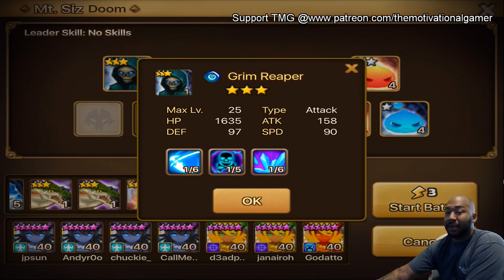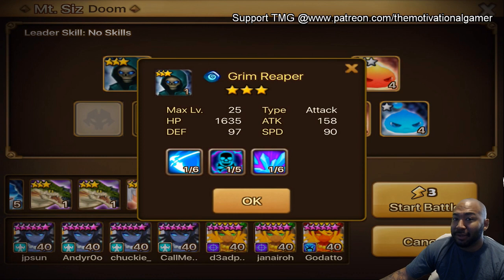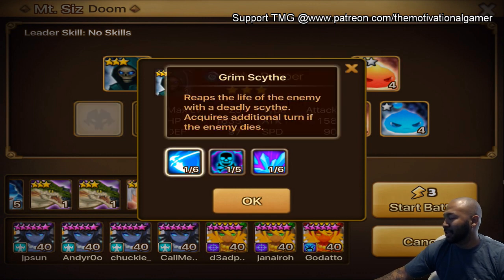Probably one of my top 10 underrated units I would have to say. Hemos, the water Grim Reaper, has got some ability. His first skill, Grim Scythe, reaps the life of an enemy with a deadly scythe. He acquires an additional turn if the enemy dies. I'm going to talk about his skills here first and then show you guys what he looks like in combat.